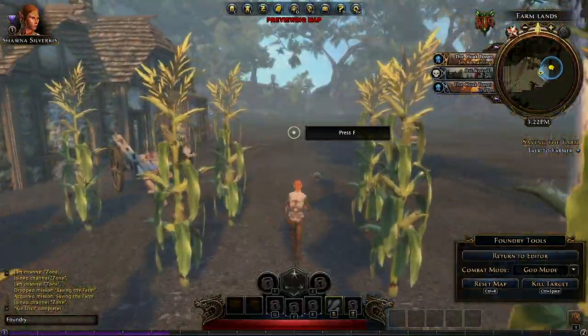We'll have more information on the Foundry soon. Thanks for checking us out here at the Perfect World booth at PAX Prime in Seattle. You can always go to PlayNeverWinter.com to find out more information about the game and to hear about our upcoming beta release schedule.